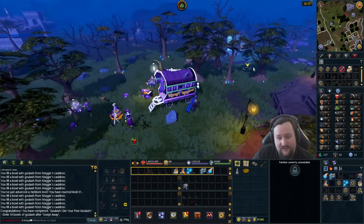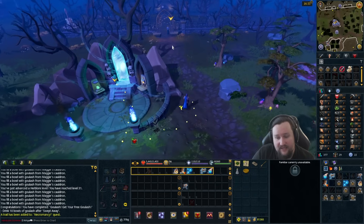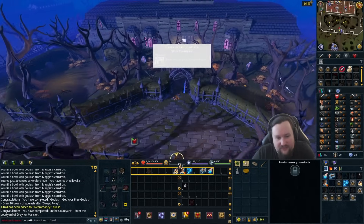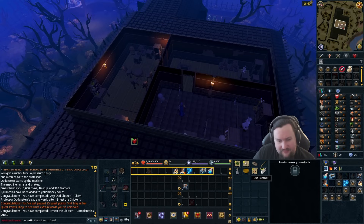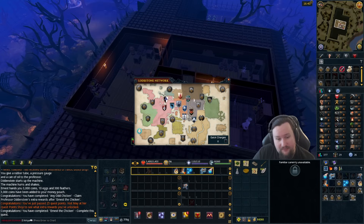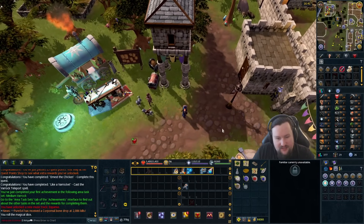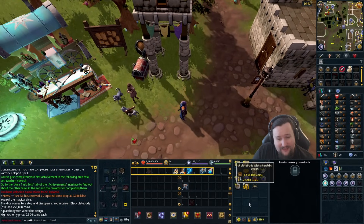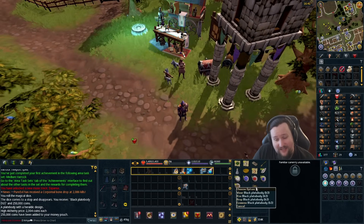While we're in the area I'm going to do Ernest the Chicken — it's four quest points for barely any work, and that will take us over 25 quest points so we can go get our dice and that nice cash influx. Ernest the Chicken complete — 26 quest points, some feathers, eggs, and a little cash. The big reward though: we reclaim our dice from Meg, mainly after the 250k but hopefully a fortunate component as well. And that is indeed a fortunate component — one and a half million! Very happy with that.